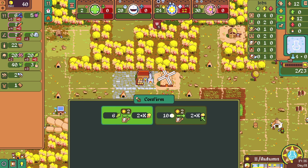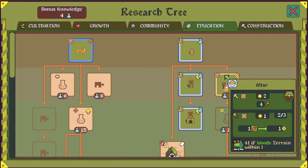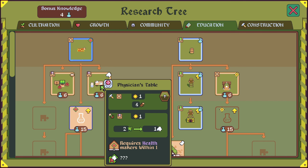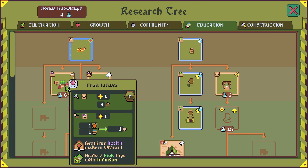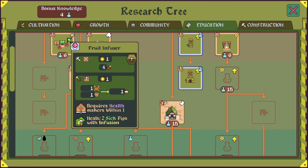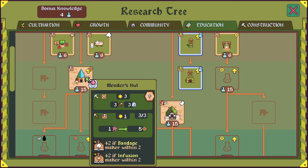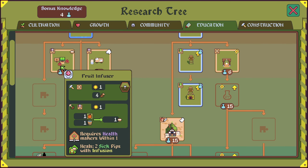Let's just change production. What's this? Apparently we can make more efficient flour. The Physician's Table requires healthmakers within one and produces bandages. The Fruit Infuser turns fruit into infusion and can heal sick pips. So fruits are actually pretty important for us to be holding on to. The Mender's Hut: plus two of a bandage maker within two, and plus two of an infusion maker within two. So we want to have all of these — that's cool. Let's take the bandage one then.